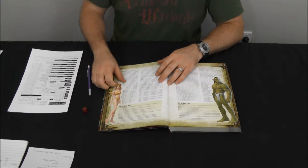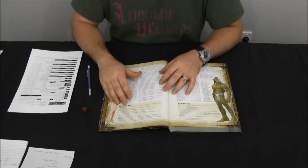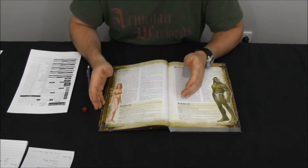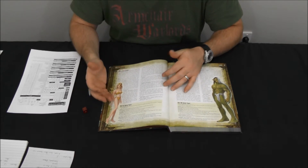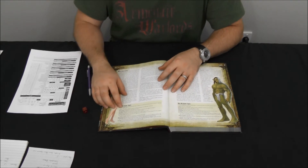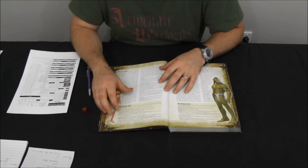Next are half-elves. Half-elves are a blend of elves and humans, and because of that their ability score bonus is the same as a human's — they get to add a plus two to any ability score of their choice. This is extremely useful because it basically means that whatever class you're playing, you can add a plus two to the key ability for that class. They're medium-sized, just like humans, and they have normal speed.